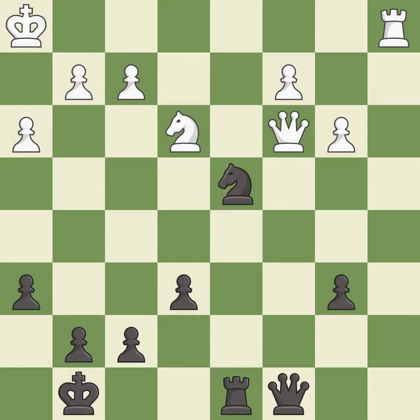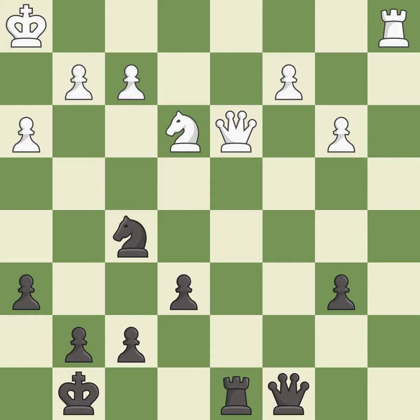The queen moves to safety. This exposes an attack, threatening a queen — that was a truly amazing move, a brilliant play. After the recapture, this is the start of the endgame and black is equal.